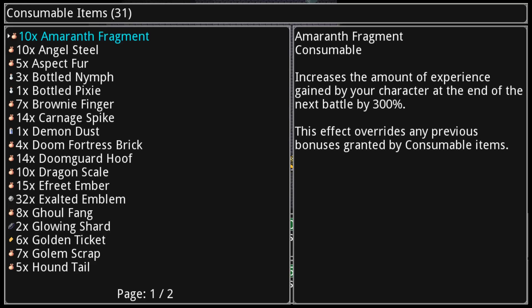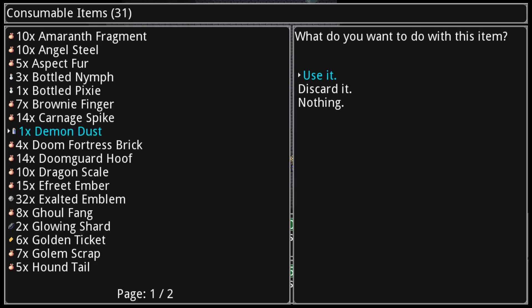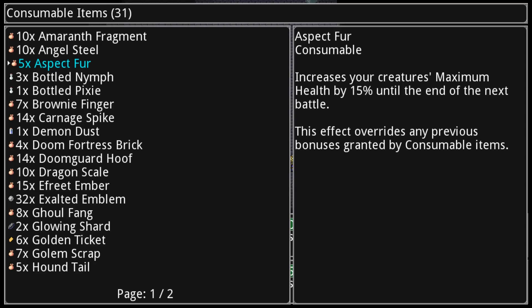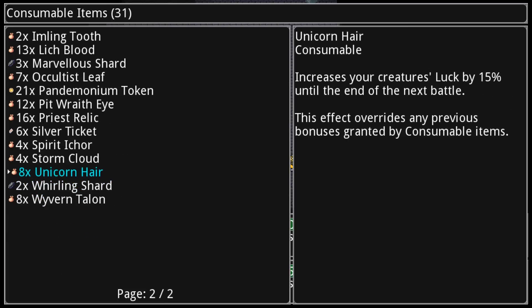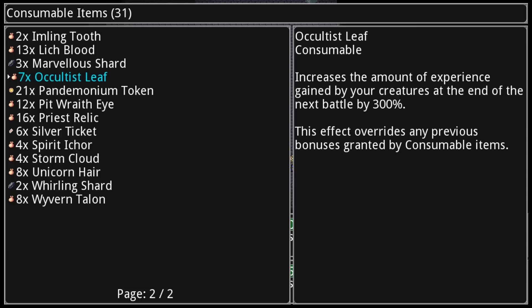There's also a large number of consumables in the game. As you may have noticed, there's no 'use item' function in battle — the consumables are actually used outside of battle and they tend to give you an effect for the next battle. There are all kinds: making your creatures have more maximum health, doing more damage, having more defense to a certain class, getting more of a certain resource from the next battle, giving you more experience, or giving you a hundred percent chance to extract cores.